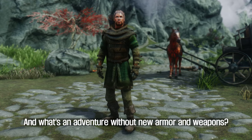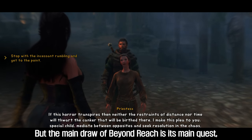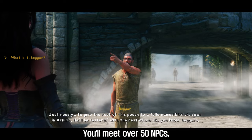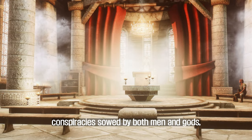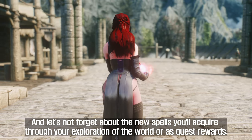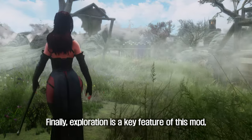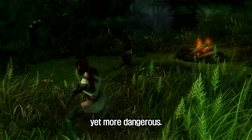And what's an adventure without new armor and weapons? Discover new models and powerful new weapons based on vanilla meshes. The main draw of Beyond Reach is its main quest, which takes you across the region through beast dens, Dwemer facilities, and frozen tombs. You'll meet over 50 NPCs, each with unique dialogue, and encounter a story of intrigue, conspiracies sowed by both men and gods, and the struggles of those in the most squalid situations. Exploration is a key feature, with multiple shortcuts and unlikely routes making your trek more exhilarating, yet more dangerous.